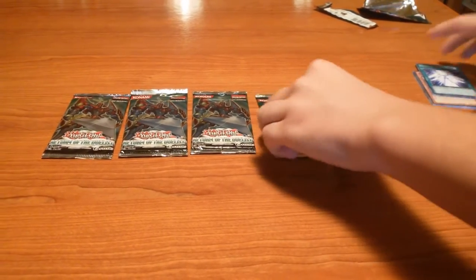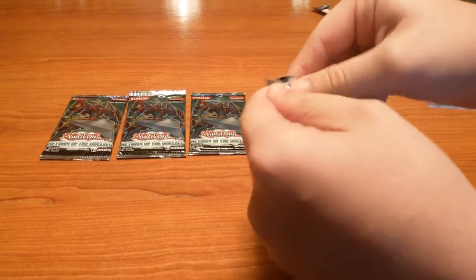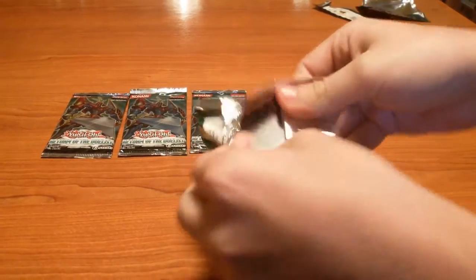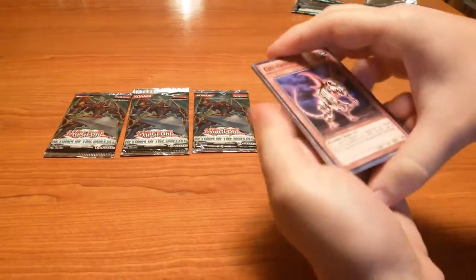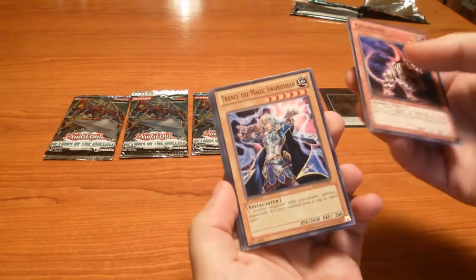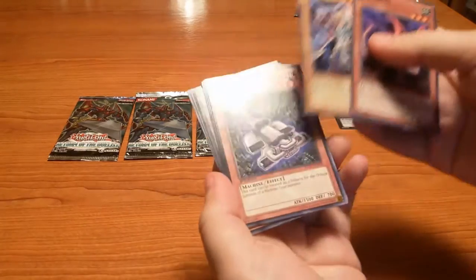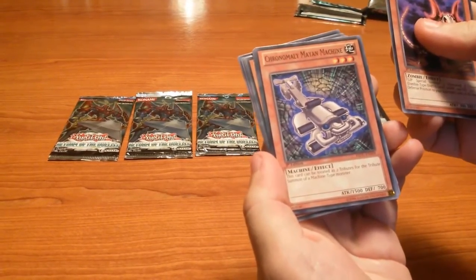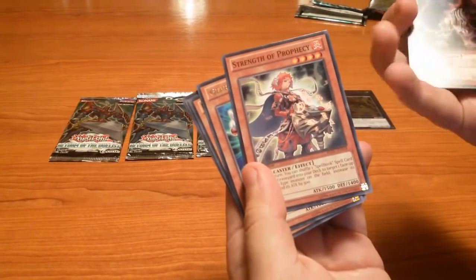Okay, let's get to the first edition ones. I hope I managed to open the pack faster this time. So Chubon, Trans the Magic Swordsman, Chronomaly Mayan Machine, Chronomaly, Strength of Prophecy — nice.